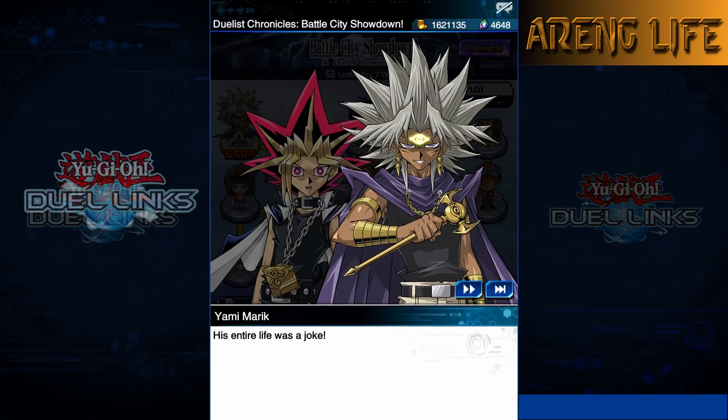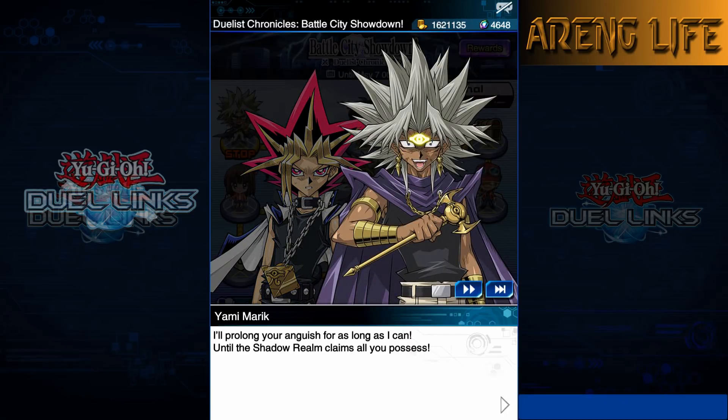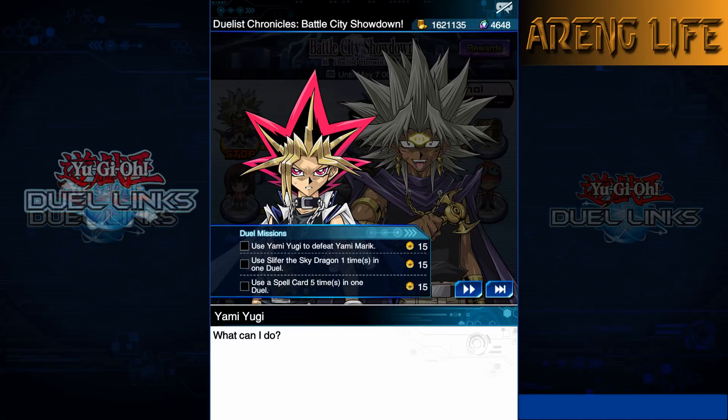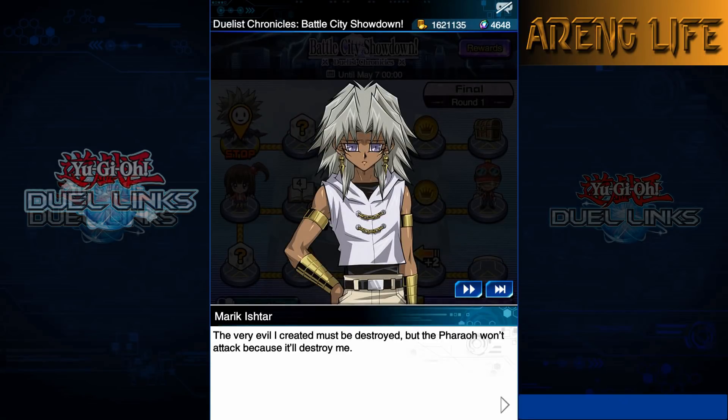Marik surrenders: 'Yugi and the Pharaoh, thank you for saving me.' All zones complete! We get our first card reward - that fusion card. We have 1715 coins total - we only need 300 to get a 10-pack so we're going to go off on these pulls! Lightning means something good - top for SR or UR double. We got Dark Sage and another Anti-Magic Arrows! You only need one copy of Dark Sage but not bad.